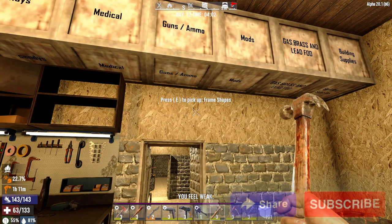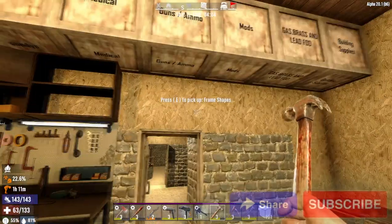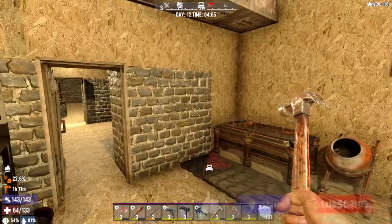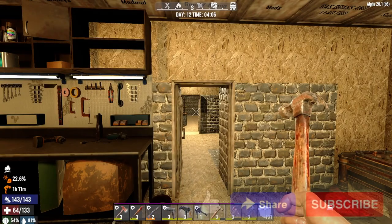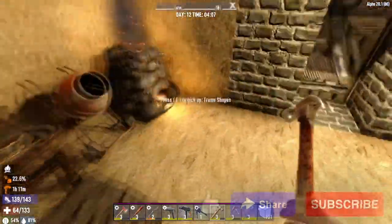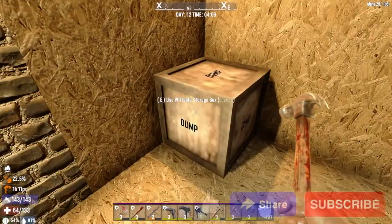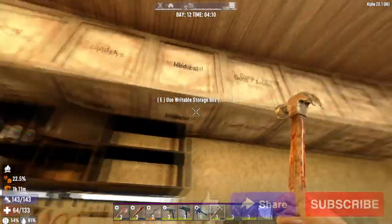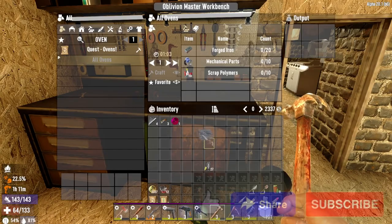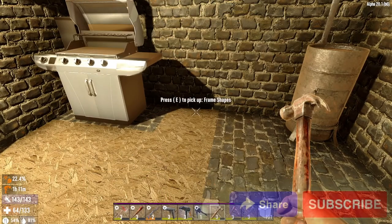Welcome back to Seven Days to Die modded with the Oblivion mod. Yesterday was a good day - we learned that blowing up or opening those boxes gives us a lot of loot. Last night I sorted through the dump chest and sorted everything out.